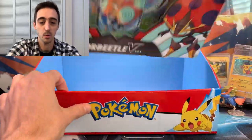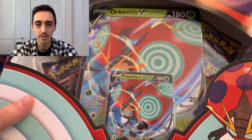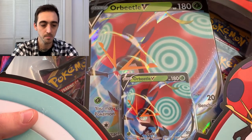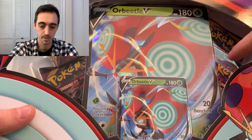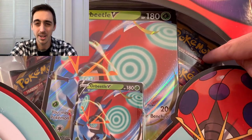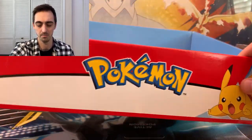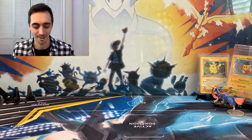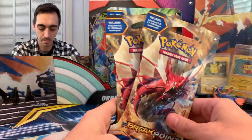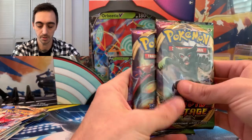I also grabbed the last pack on either side of the Unified Minds booster box they had. The price for these packs was about a dollar more than other places, but I have no problem supporting comic shops over the giant box stores. Then we picked up this Orb Beetle V box from GameStop — the pack selection has been changing; I think there are two variants of this box. This one has two Vivid Voltage, one Darkness Ablaze, and what looks like Sun and Moon base.